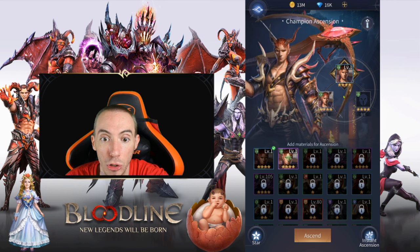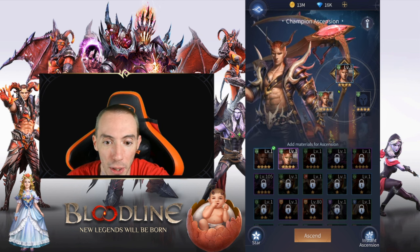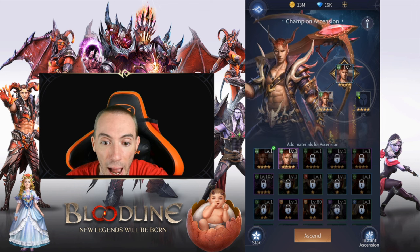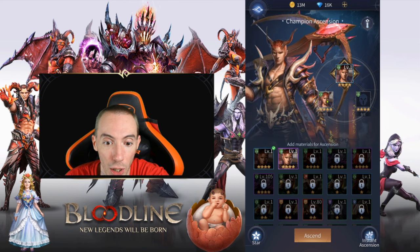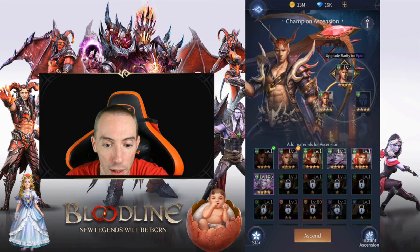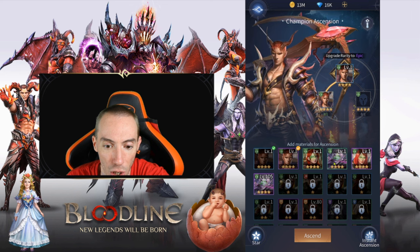Here's what is required to ascend this character: you need an exact duplicate, a four-star male, and for the extra slot it can be anything as long as it has the bow icon — it needs to be that same type. The faction or clan doesn't matter; you can choose any one of them.